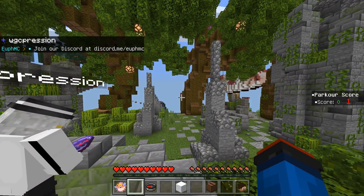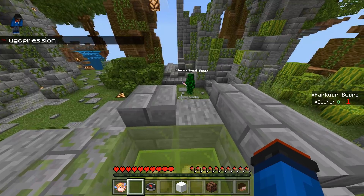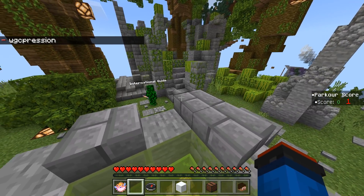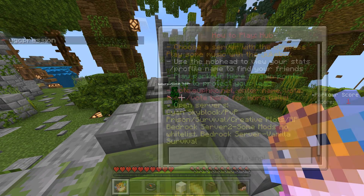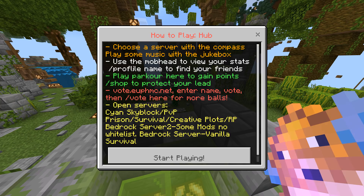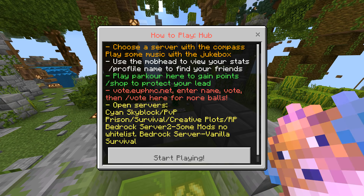Alright guys, so this is the spawn. The spawn is pretty gigantic. This is where you spawn, and if you guys want a little guide to the server, you can click on the 'click me' sign and it'll show options for English or Spanish. It'll basically tell you how to play the hub, how to get from point A to point B, and what minigames the server has.